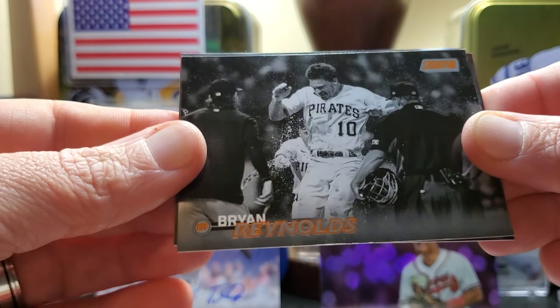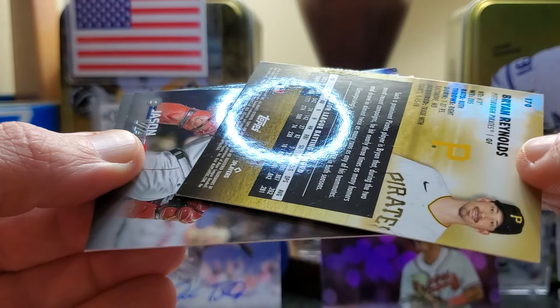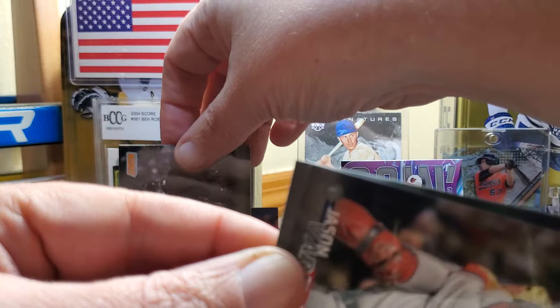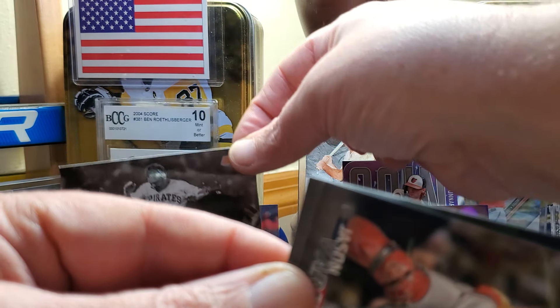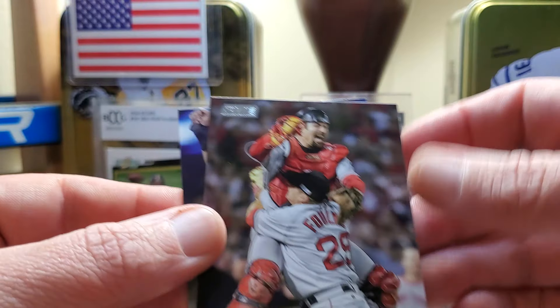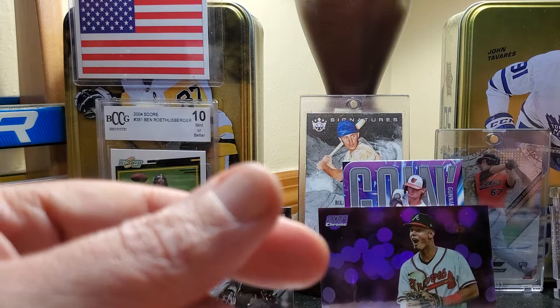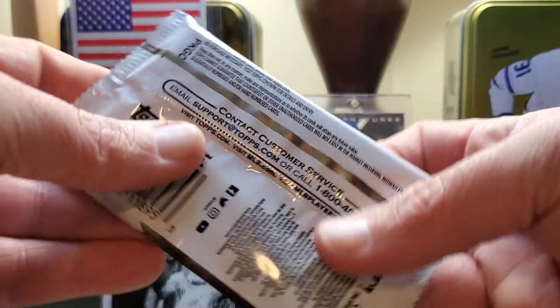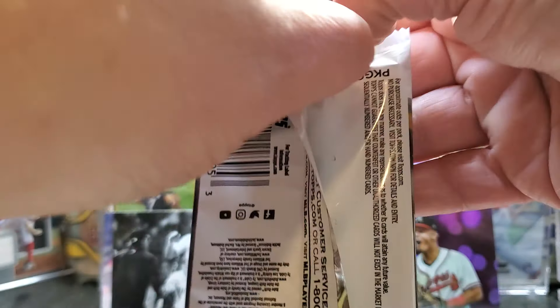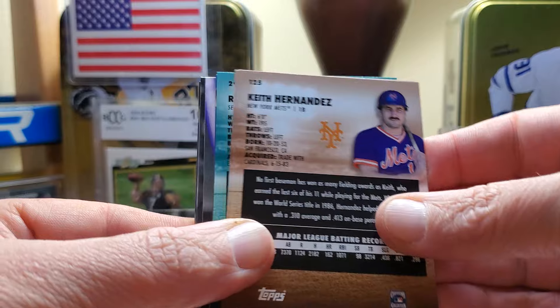Joc Peterson with the cars advertisement behind him, diving in between them it looks like. Simeon Woods Richardson in the windup. Brian Reynolds for my Pirates — look at that, on a black and white. Those are not numbered but those are only in hobby. That's a hobby-only hit, and I'm not sure how rare they are — might be one per box, maybe one every other box. But that's a nice hit for me, for the PC. Brian Reynolds — love it.